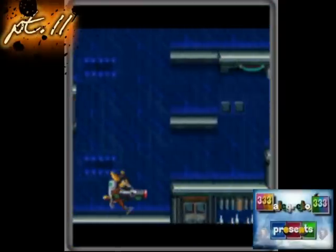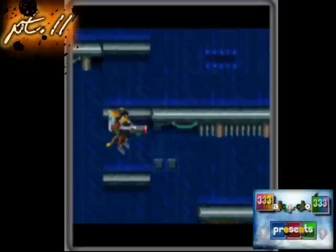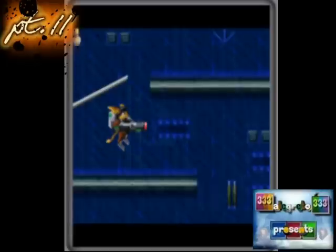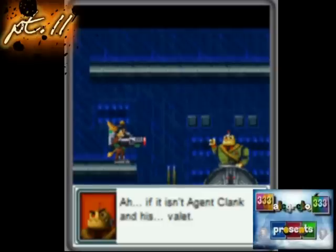Now Ratchet is walking on his own — I'm not controlling him. I don't know how my friend Steffi couldn't defeat this boss. It's just the easiest boss in Secret Agent Clank. So there's Maximilian, if it is Agent Clank.